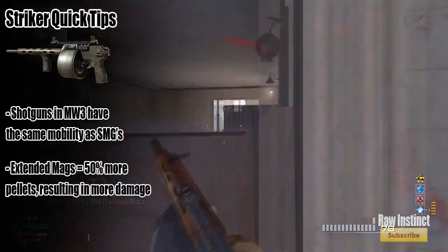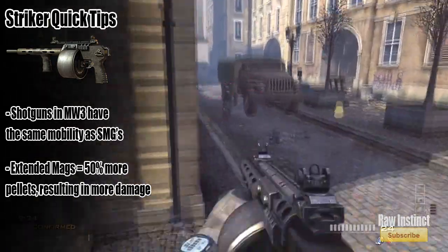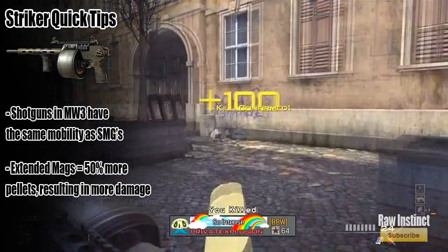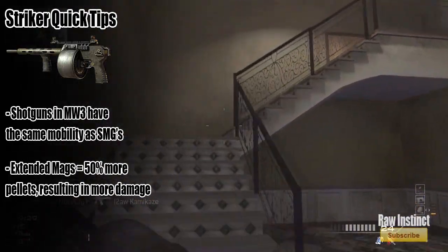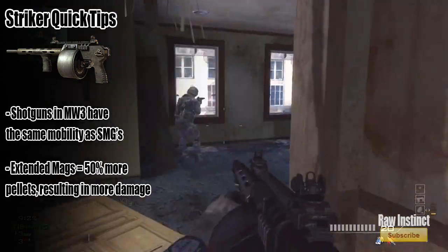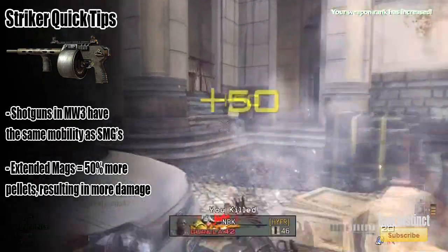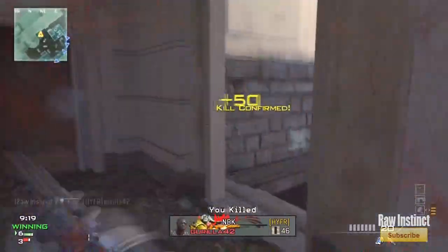The second thing, which I want you to pay most attention to, is extended mags. I know a lot of you guys are saying extended mags just give you more bullets — but what you don't know about the Striker is that extended mags actually give you 50 more pellet damage, resulting in more overall damage. I'm going to be testing this in the future, but extended mags on the Striker is kind of like a Stopping Power attachment.